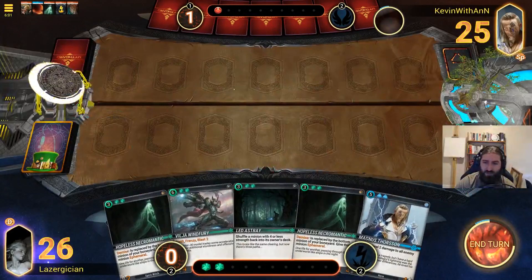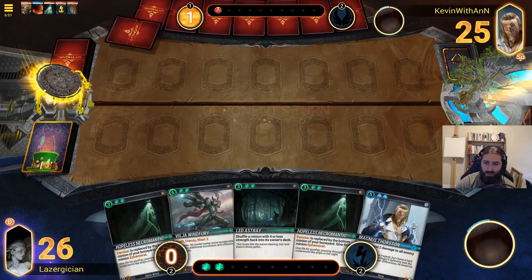We're going to ditch the Born Again for the synergy we saw last game. Editor note here: obviously the correct play was to ditch the Vilja Windfury and not the Born Again. That would have made this game substantially easier — getting a bomb into the discard pile. Magnus Thorsen would have been great too. Born Again ditched there was the wrong play; either Windfury or Thorsen would have been much better. Keep that in mind as a fun exercise watching this game.